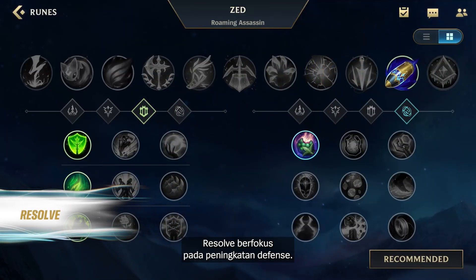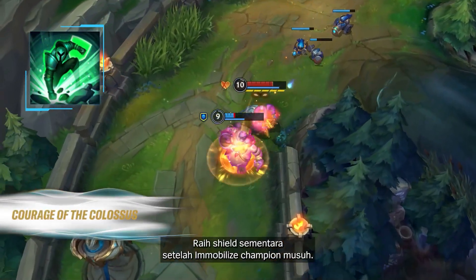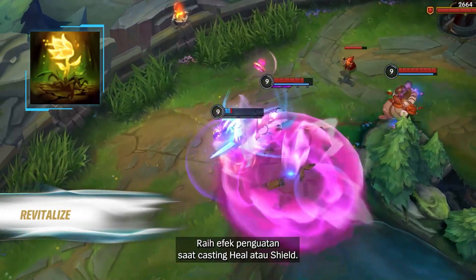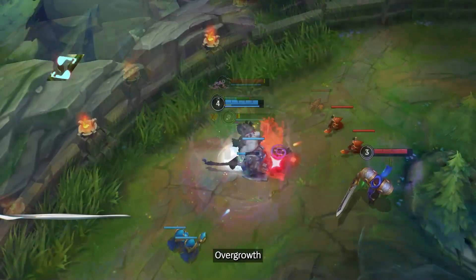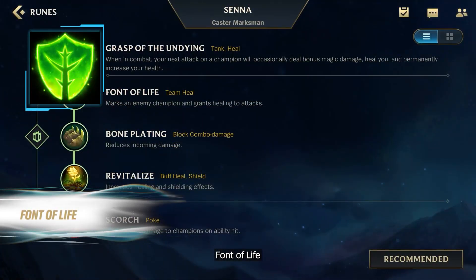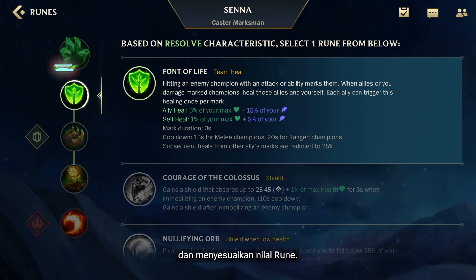Resolve focuses on improvement of defense. Courage of the Colossus: gain a temporary shield after immobilizing an enemy champion. Revitalize: gain amplification effect when casting heal or shield. Overgrowth: when minions or monsters are killed nearby, permanently gain max health. Font of Life has shifted from Keystone Rune to Lesser Rune with adjusted rune values.